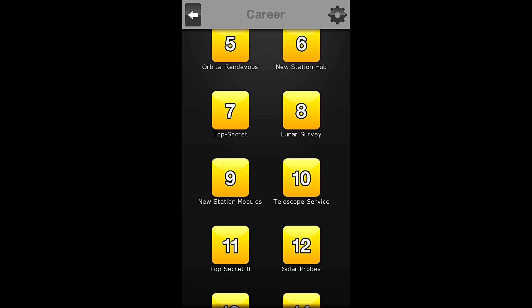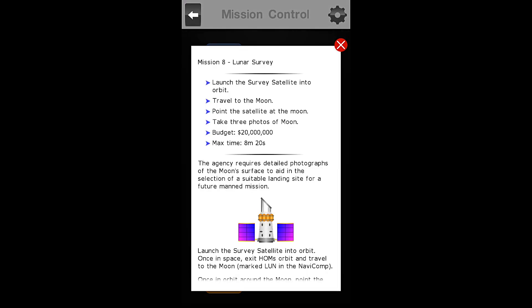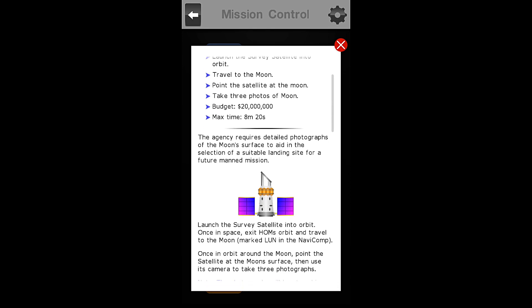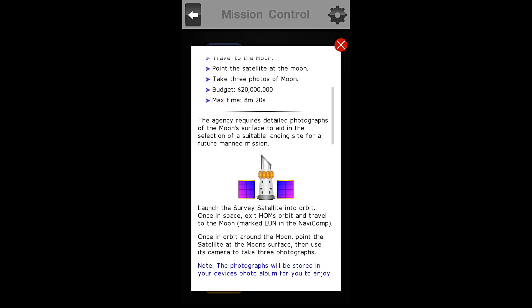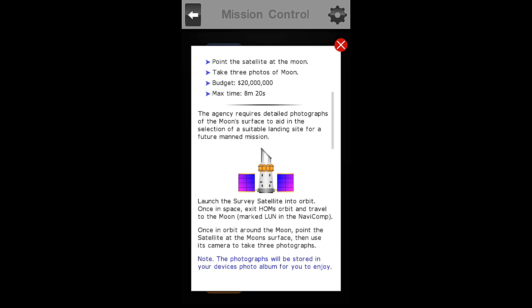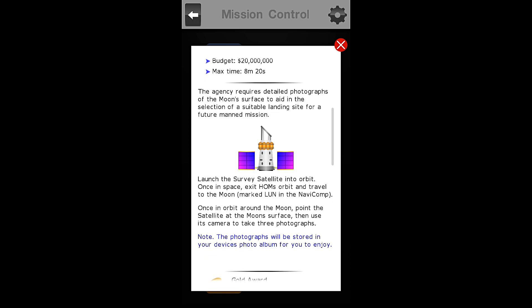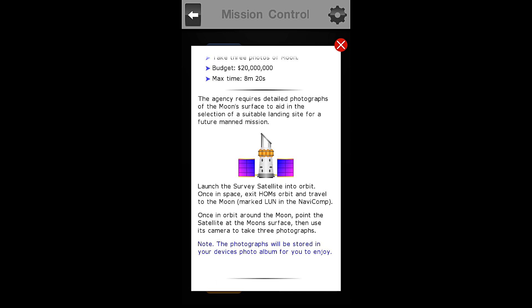We are doing a lunar survey. When we go to our briefing, we have our objectives. First, to launch the survey satellite into orbit. Second, to travel to the moon. Third, to point the satellite at the moon. And finally, take three photos of the moon. We have a budget of $20 million for this project, and we have a maximum time of 8 minutes and 20 seconds.